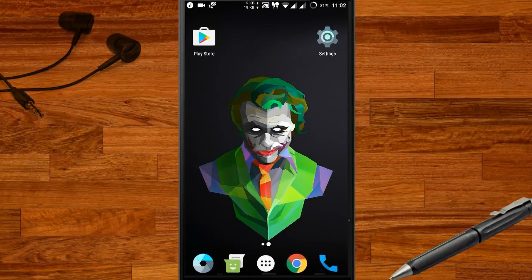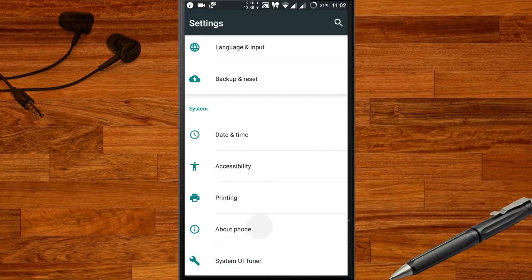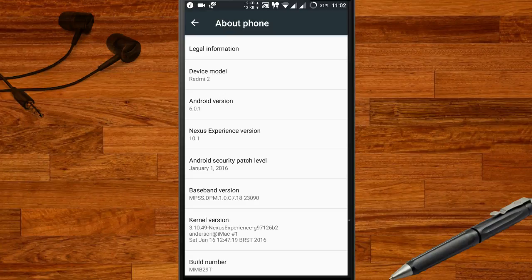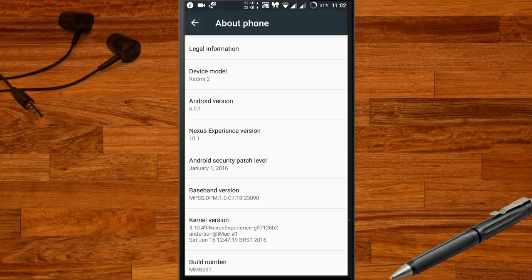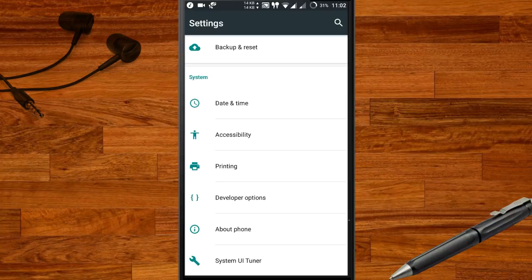To do so, you need to open the settings screen, find the About Phone option at the bottom, and tap on it. Now, in the next screen, find the build number and tap a few times. This will show you a notification something like 'you are now three steps away from being a developer.' Tap a few more times and you'll see the message 'you are now a developer.'